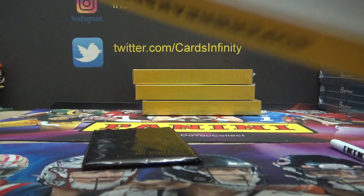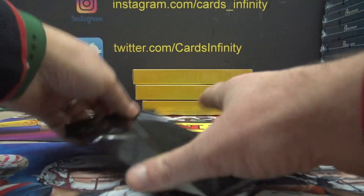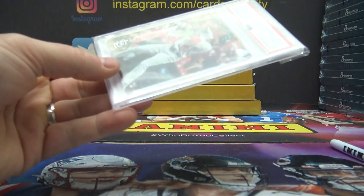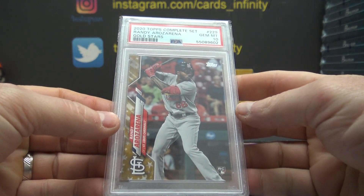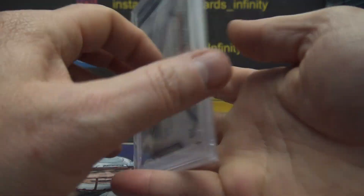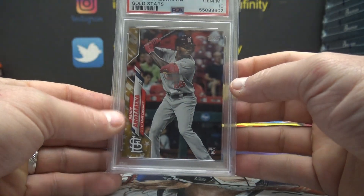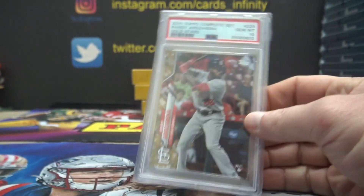Pack two. This is 2020 Topps Complete Set, Randy at Ross Arena, Gold Stars. Card 229 — those are not numbered. Gem Mint 10. 229. Paul Min, that one's yours, Paul.